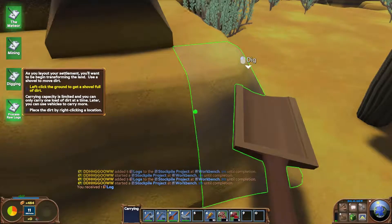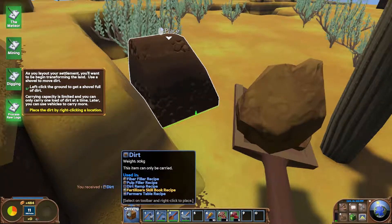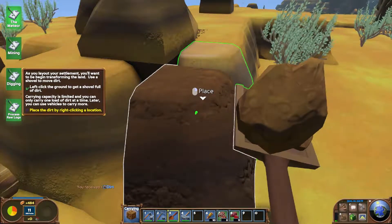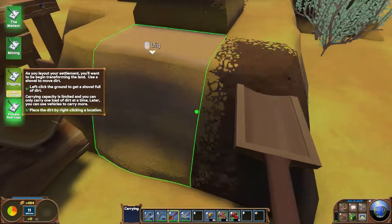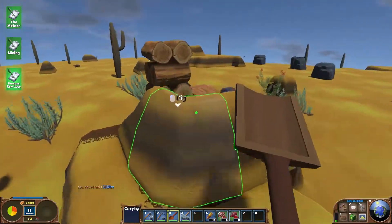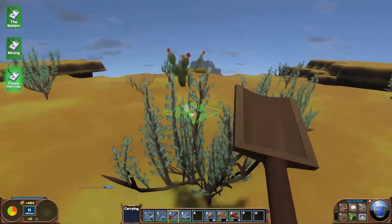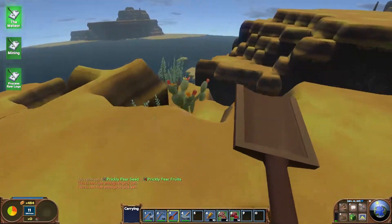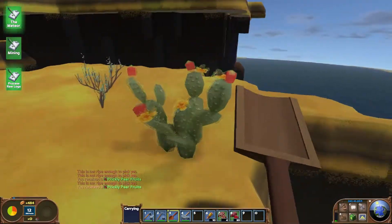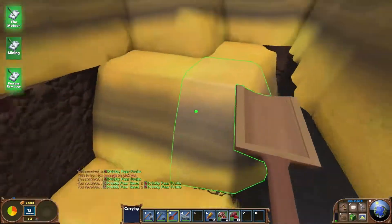Now this wants us to shovel some sand. OK so I can dig it and place it - that's all fair and good. We're going to need some food soon, let's grab some more of these cactus. That doesn't look healthy.